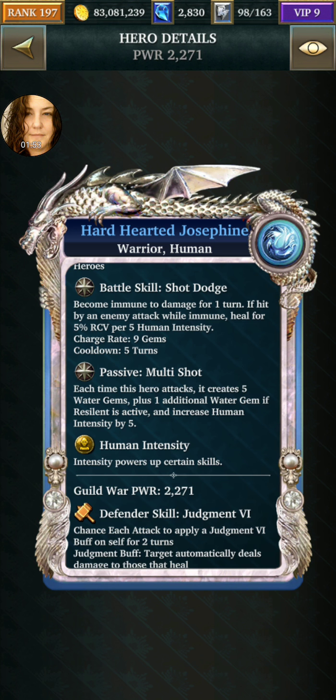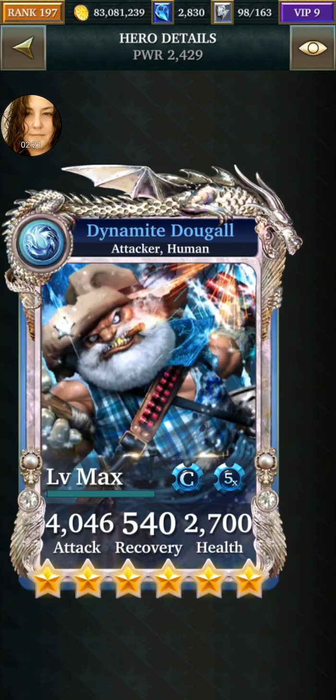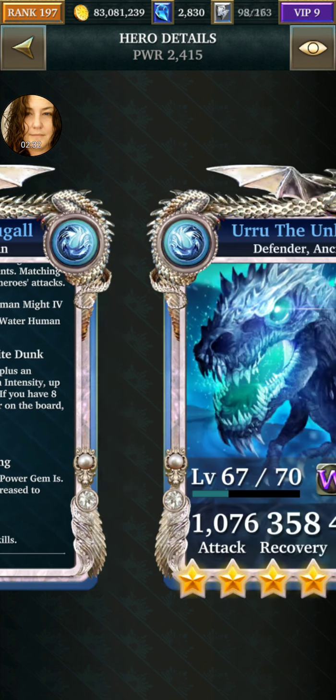My elf guy does cool stuff, like puts three power gem 4s down. So every time she attacks, every time you make just any water gem match, she'll create five water gems plus one. If resilient is active — I forget who has resilient. He's sure shot, so I think there was another hero from his deck that created the resilient thing, and you don't have that, but that's all right.